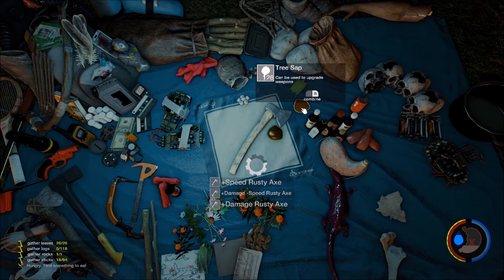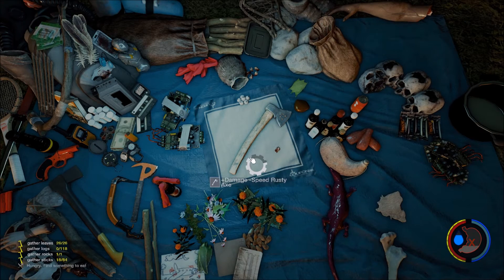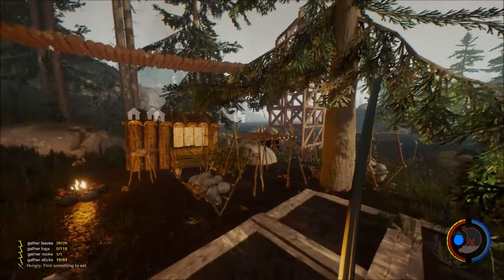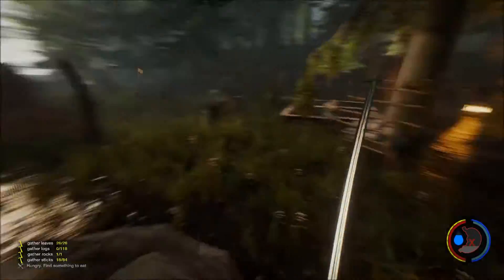You can always put upgrades on — put a bunch on. Now let's combine it. Actually, let's disassemble it. You get 40% back from what you put on there, which is pretty cool, in case you want to restart or make a smiley face or something. Like I do, because I'm weird. But yeah, that's pretty cool.